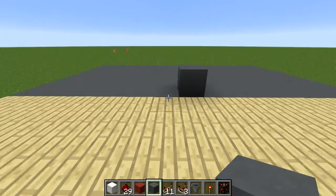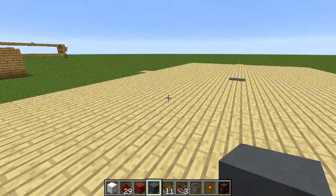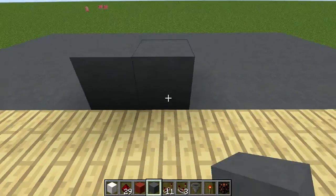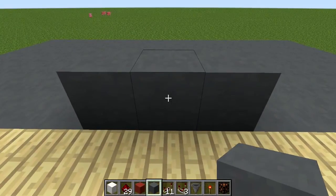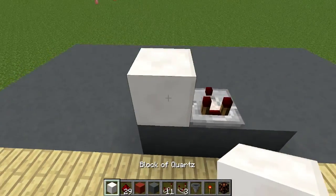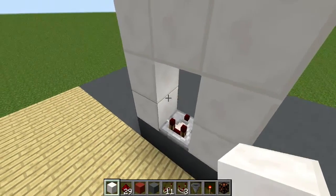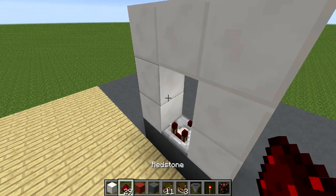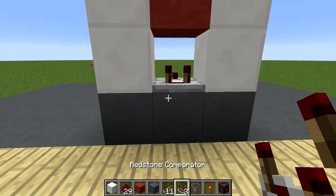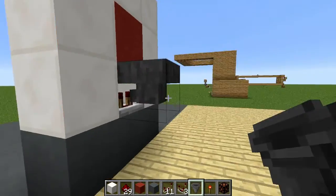Now let's get started on the goal and the backboard. In the very center at one end of the court, place your center block and one on each side. On top of the center block put a comparator. Around it I'm going to use quartz block, nice and pretty. In the center I'm going to put red stained clay, and against the comparator hold SHIFT and right-click your hopper to make a nice little basket.